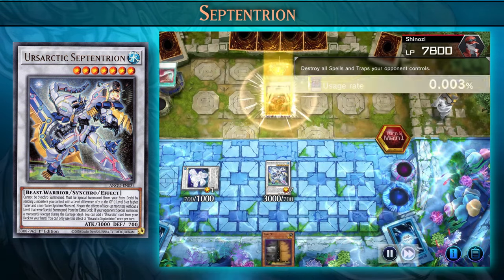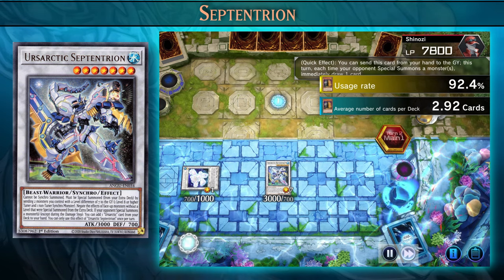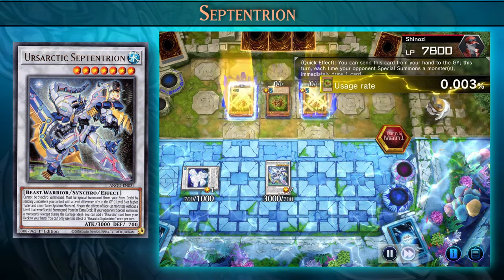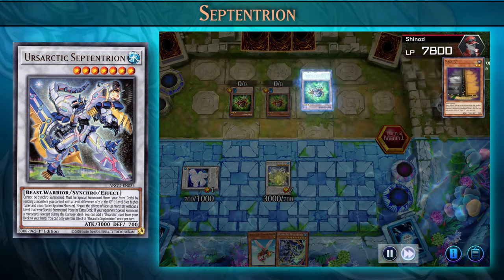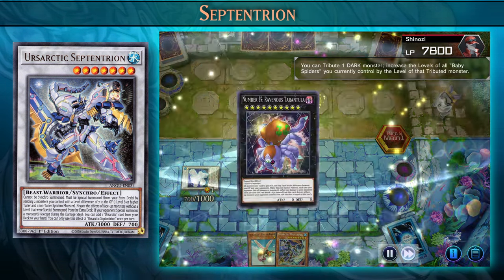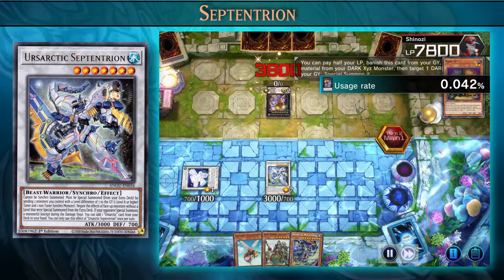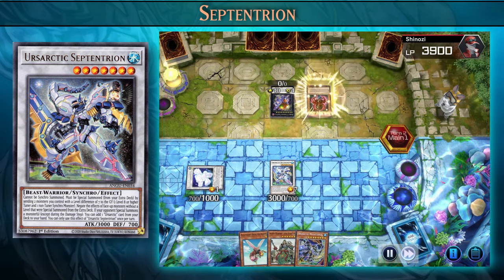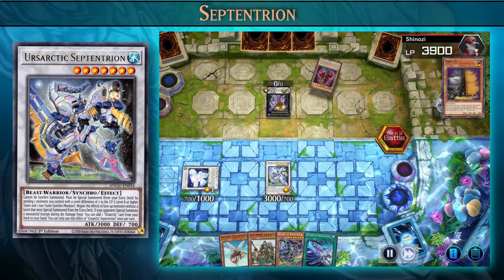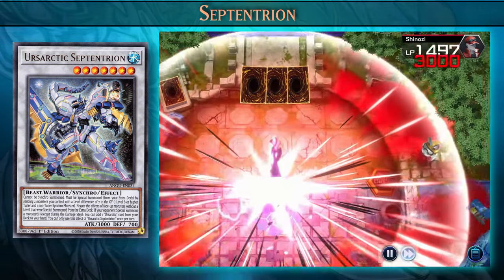Our field spell gets destroyed, so we won't be able to steal a monster with it. The opponent special summons a monster, so we activate Maxx C. Because they special summon, we activate Septetreon to add an Ursartic monster to our hand — we add Mega Tannis, giving us an interruption during our opponent's turn. The opponent summons an Xyz monster, but we have Septetreon on the field so they're not going to be able to activate the Xyz monster's effects. With that, the opponent spins their final web and we're off to the next match.